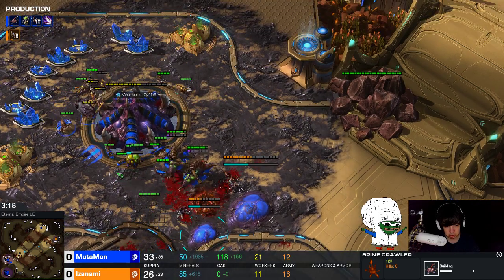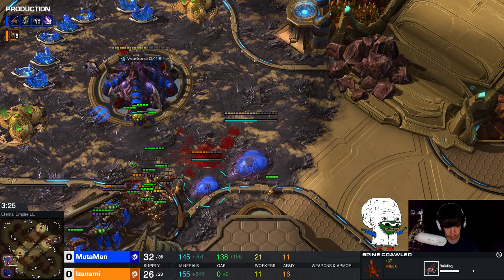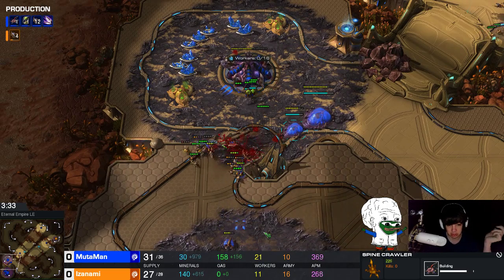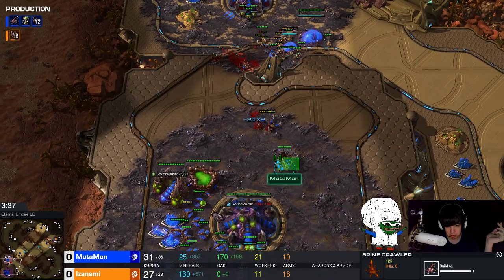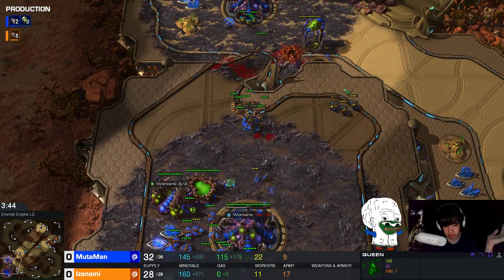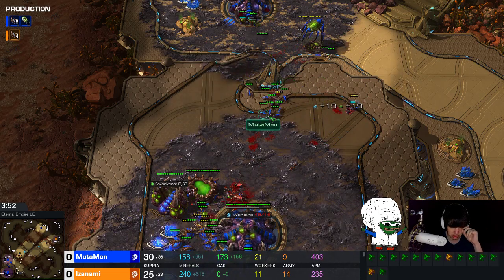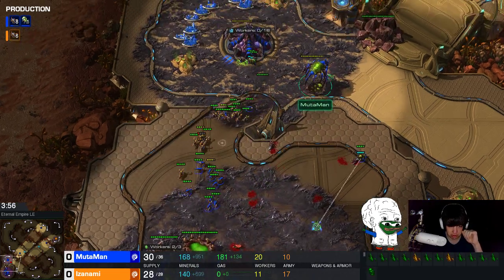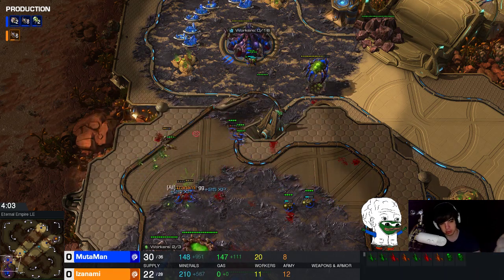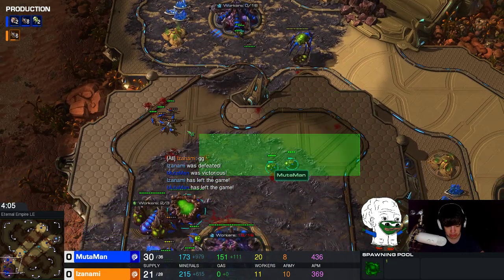The moment I saw his natural was done, I immediately went into panic mode, started a spine crawler, and spammed only lings. It does get a little bit close in this game — worker count-wise I'm completely fine, up 10 workers — but my goal is to get out some banelings. I could pull my workers, but that's not really my style. It can get very risky because if you trade badly and your opponent ends up with more workers, he'll just keep ling-flooding you until you die. In the end, I get out a single baneling and with that one baneling I close out the game. If you're 100% certain this build is coming, you can go for the baneling nest earlier and it's even easier to hold.